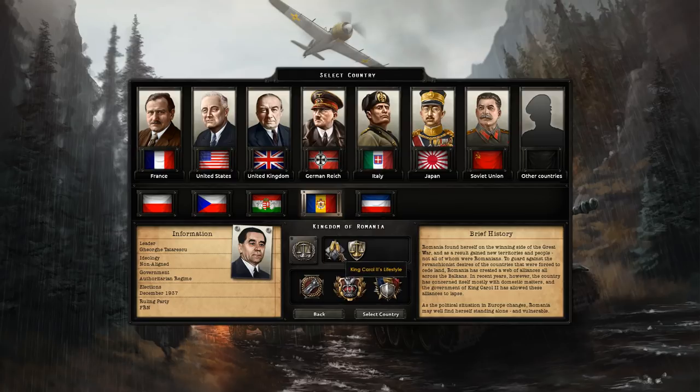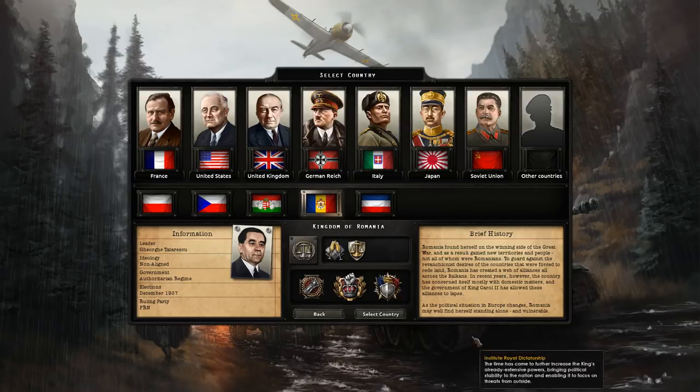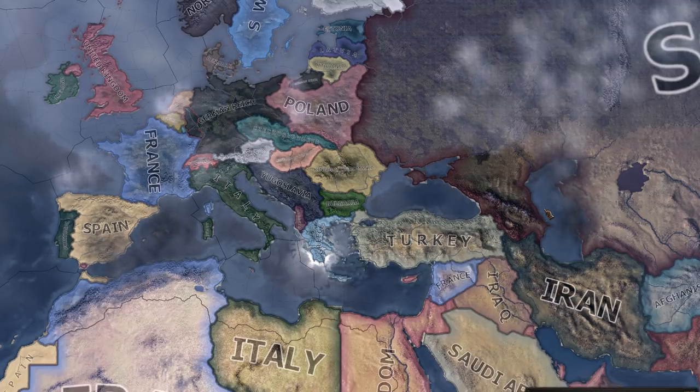It's going to be pretty interesting to start us off. King Carol is going to cost us a lot of political power, but I'll show you guys that later. We do start off with a neutral foreign policy, and there are a couple of different paths we could take as Romania. Let's go ahead and get started as the Kingdom of Romania on regular difficulty with historical AI.